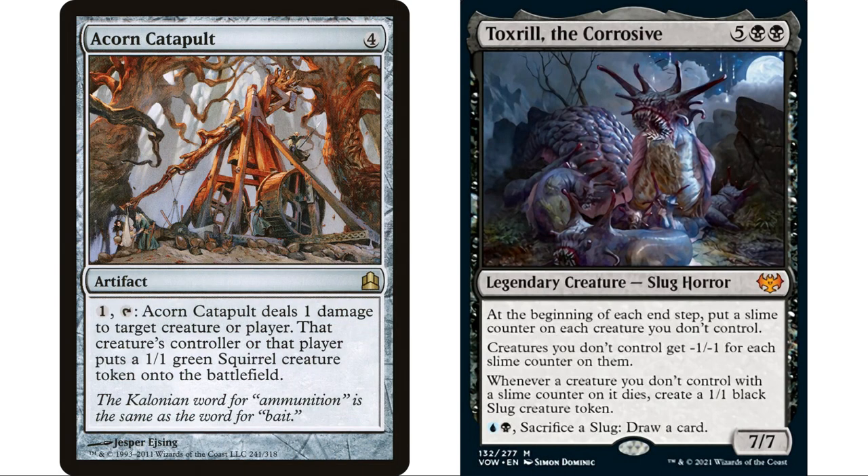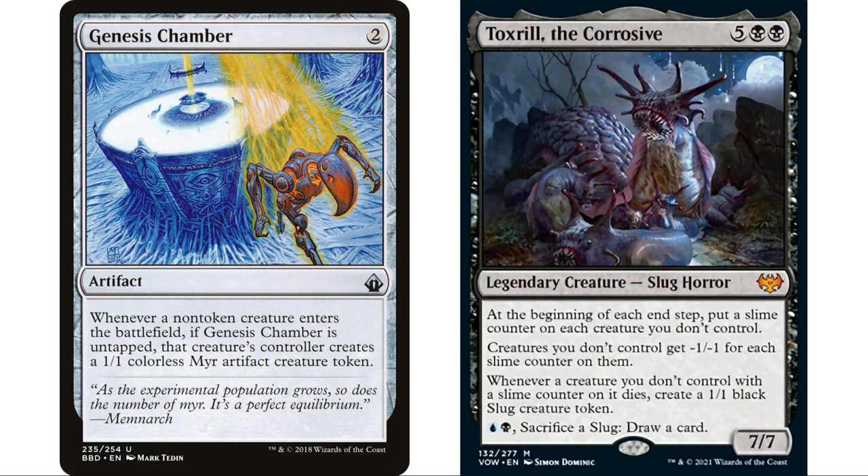Acorn Catapult is a really interesting one — four mana artifact, pay one and tap to deal one damage to any target, and that creature's controller creates a one-one green squirrel token. So we give them a token that then dies and gives us a slug. Genesis Chamber is also fantastic: whenever a non-token creature enters the battlefield, if Genesis Chamber is untapped, that creature's controller creates a one-one colorless Myr artifact creature token. These symmetrical effects benefit us — we get Myr tokens and our opponents' tokens die and make us slugs.